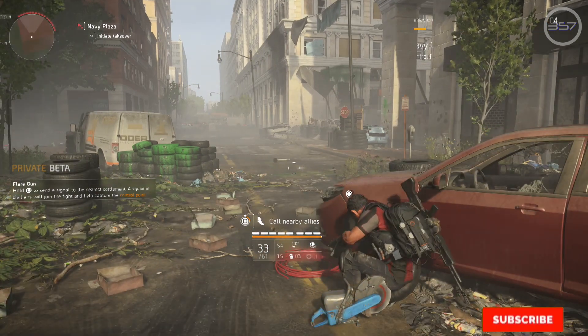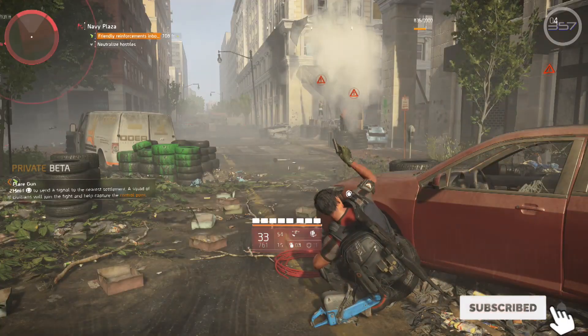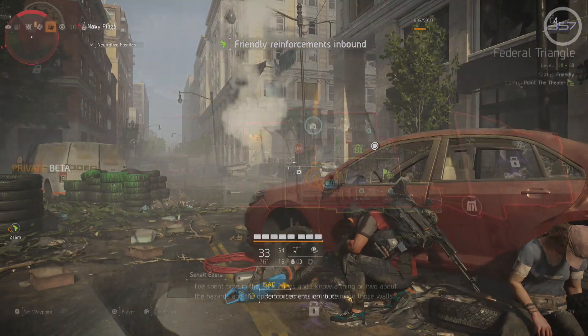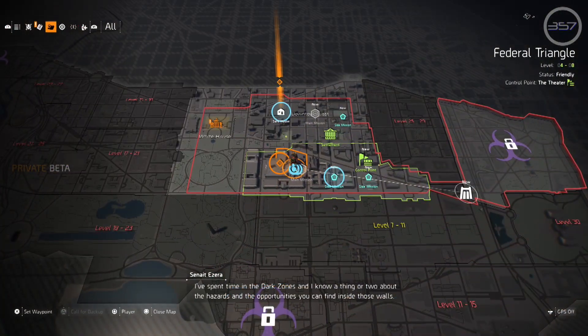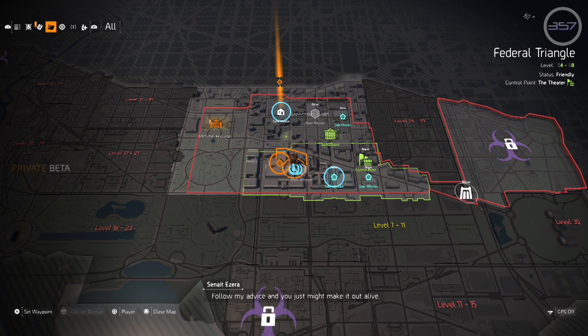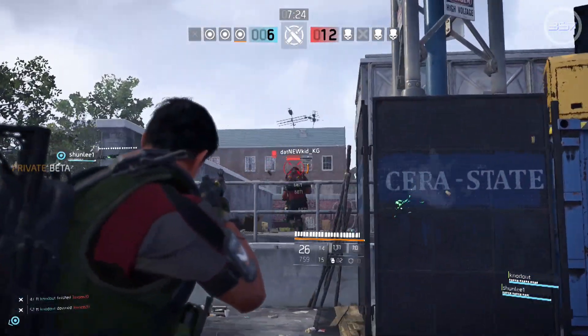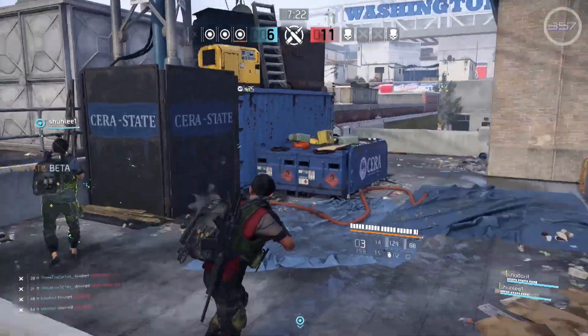Like most betas, it's just that — a beta. Unlike most betas, this beta is packed with tons of activities, including 2 main missions and 5 side missions. Along with the open world, you can also explore one of the 3 dark zones and try the new PvP deathmatch.